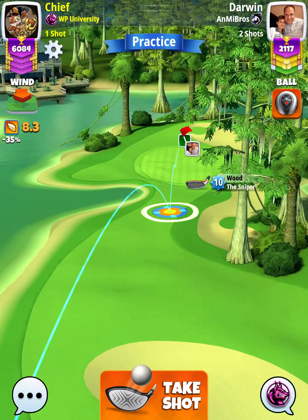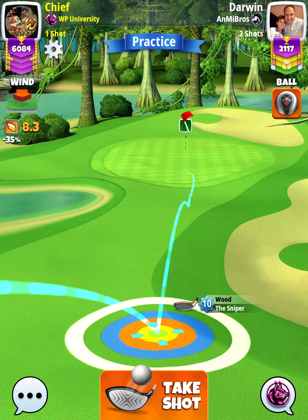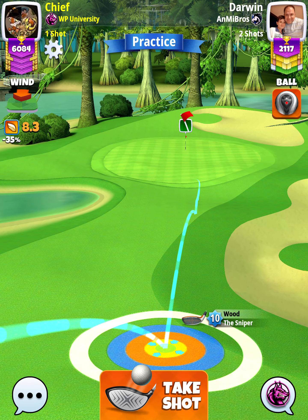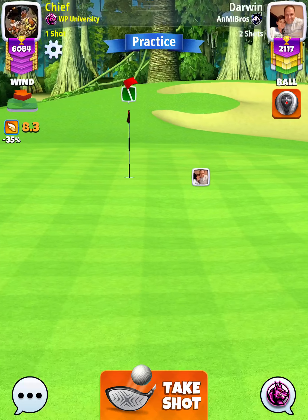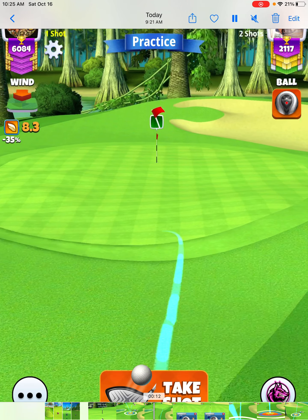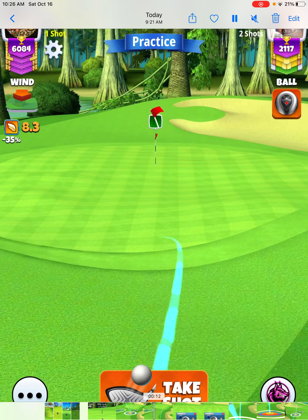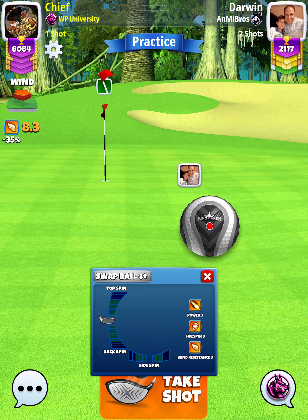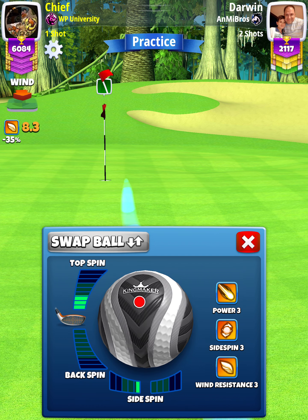For our approach shot, we want to use a Sniper level 7 and above. First thing we're going to do before we apply any spins — we're going to find the min line, and then moving along the min line I want the tip of the ball guide to roll onto the green on the right side of the dark green grid. You've got the light green grid that the hole is in, and then the dark green grid just to the right of that, so I want it rolling onto the green on the right side of that dark green grid — just like that — and that's before any spin is applied.